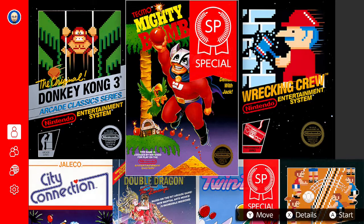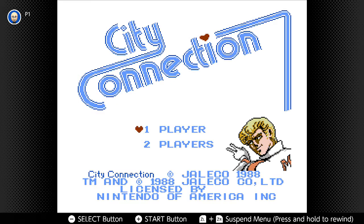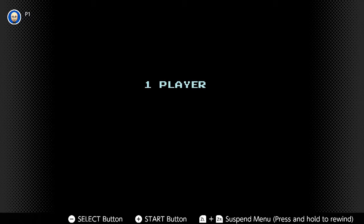For this episode of the NES Showcase, we're going back to weird. I thought Mighty Bomb Jack was bad, but I think City Connection takes the cake this time. One or two players, and it's got some pretty cool music. But that's about where it stops. Let's check it out.